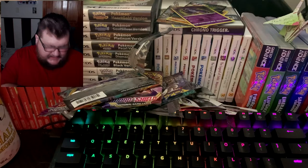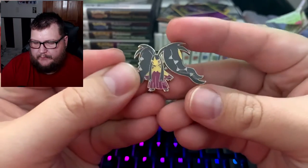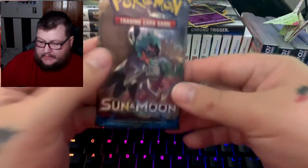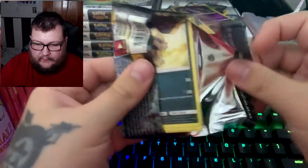I found these at a Walgreens of all places — they only had one of them there. Last time I went to Walgreens I actually got a pack of Battle Styles and pulled really good on that. Let's get this pin out of the way — that's a cool little pin. Is that Mega Mawhile? It's pretty cool. All right, let's do Sun and Moon — Sun and Moon will be our first pull.